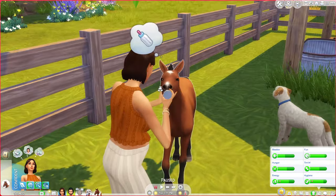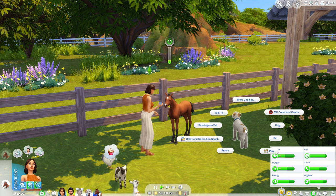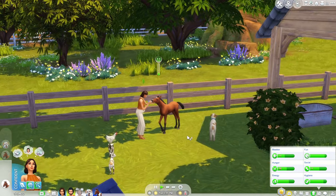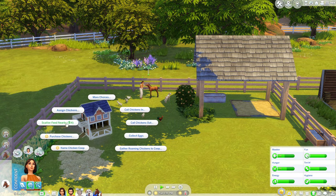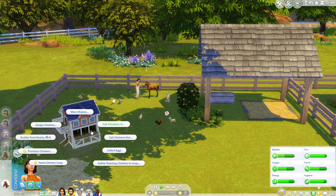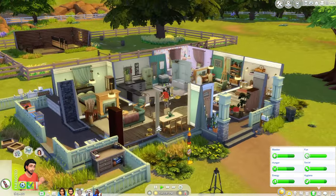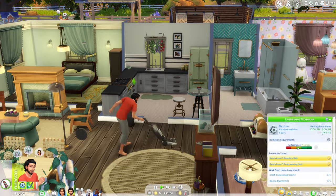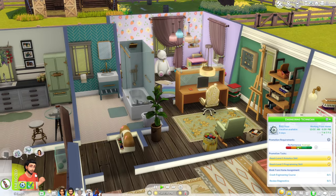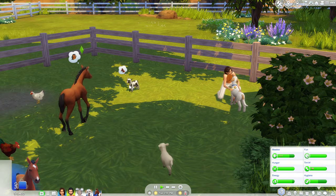Let's bottle feed Drake - oh so cute! We'll brush his coat as well. And Toffee, we'll give you some praise and a brush too. We need to collect the eggs and clean the coop. There's not a lot of food in the coop so I wonder if they're eating it - I'll scatter some more food around. Zach can get on with his daily tasks.